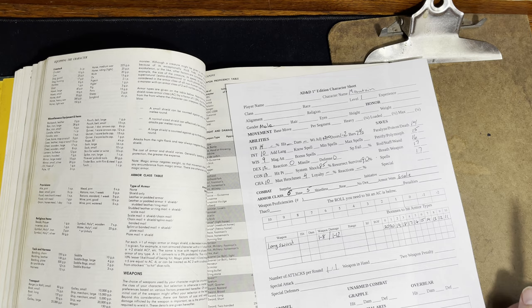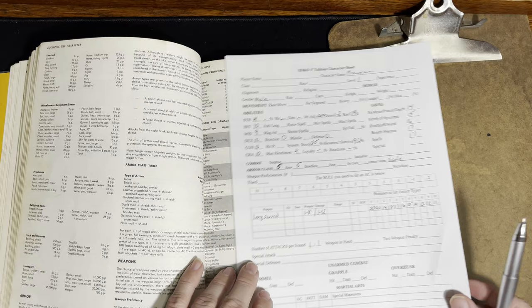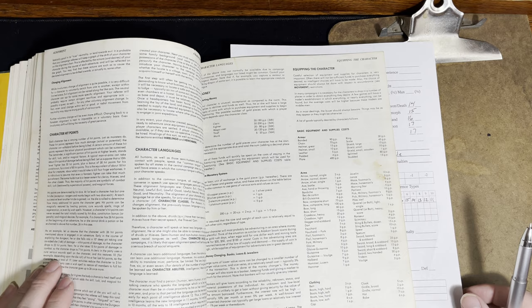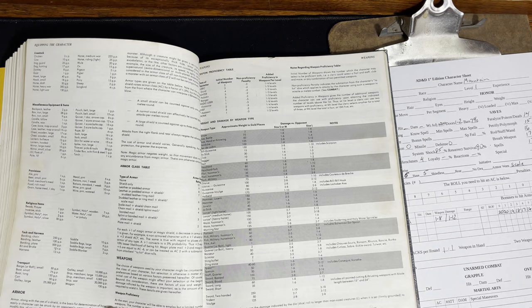That's pretty much what there is to rolling up a first level fighter in first edition D&D. I don't think I messed up too badly — I may have written something wrong somewhere — but overall I think I actually remembered pretty well how to do it, and it's been a long time. So now he can just go out and do some adventuring, and hopefully come back able to buy better armor, better weapons, and clothing.